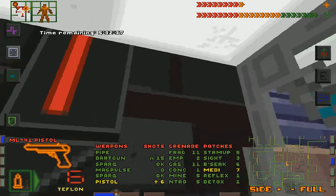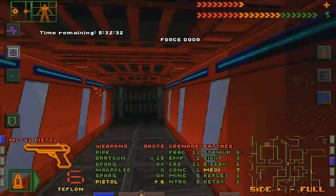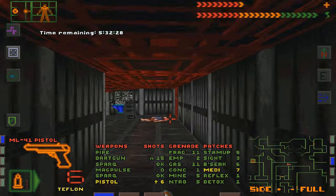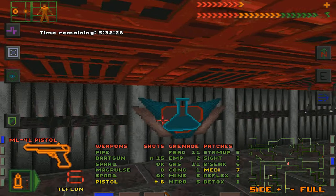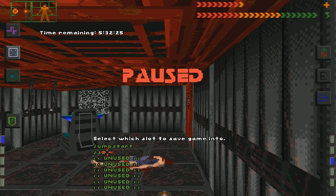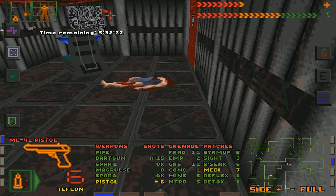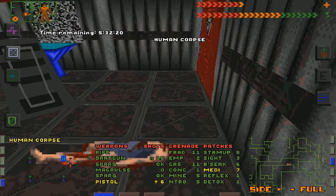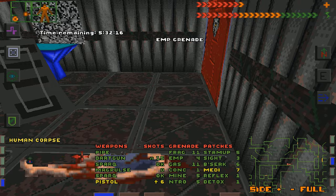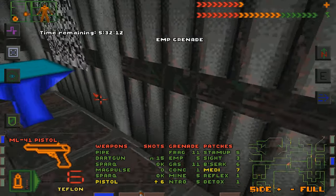There's nothing in here. Open this — there we go. Something in here. Body. Bodies are usually bad, but in this case they're usually good. Ooh! Engineering access — good. And three EMP grenades. EMP grenades will very shortly be our friend.